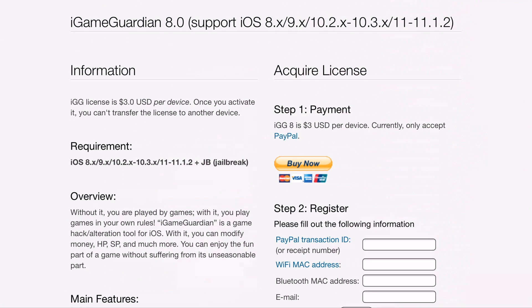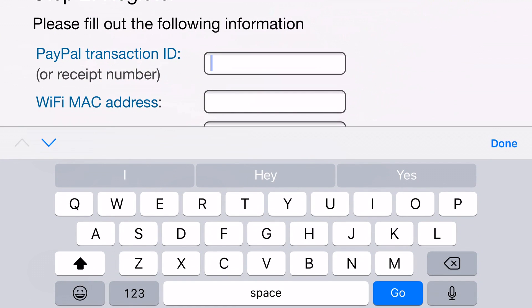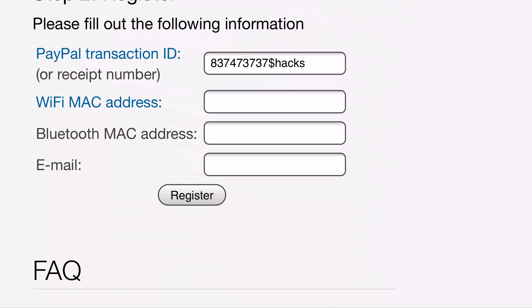I recommend doing this on your computer since it's easier. You guys want to click on buy now — I'm not going to click on buy now, but you guys want to. I personally used my PayPal balance to pay for this application. It's $3, it's not that much. I paid via PayPal. After that, I get my transaction ID from PayPal and I entered that in. Your transaction ID is going to be a bunch of letters and numbers — enter that in.